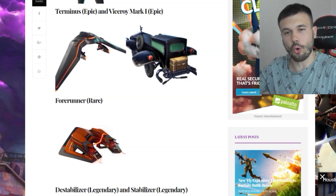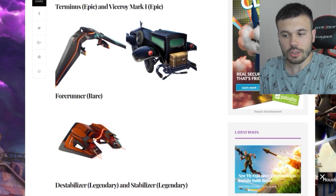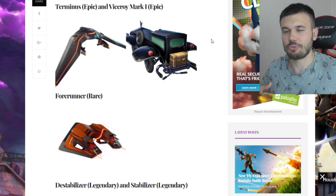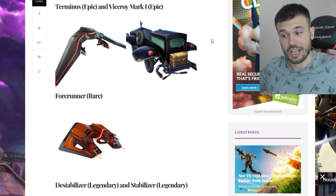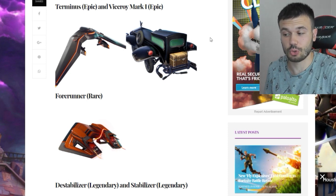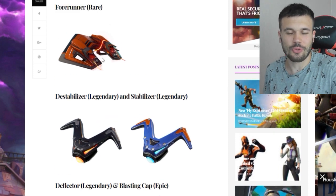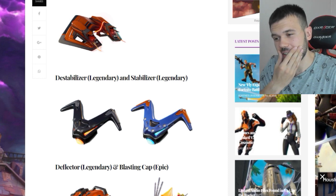Now let's go for all the new gliders, emotes, backpacks, and everything else. The first glider is called Terminus, Epic. And Visceroy Mark 1 — this glider is absolutely marvelous. It's like one of those first old cars you'd see in London, like in those old movies. I will definitely do my best to buy this glider and the Neuer skin — it will suit him well. The next glider is called Forerunner, Rare — it's for the Vertex skin.